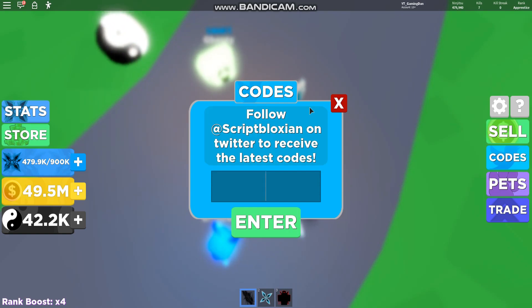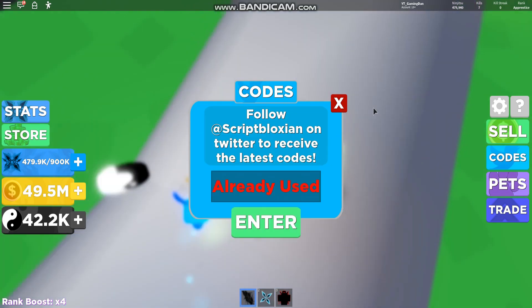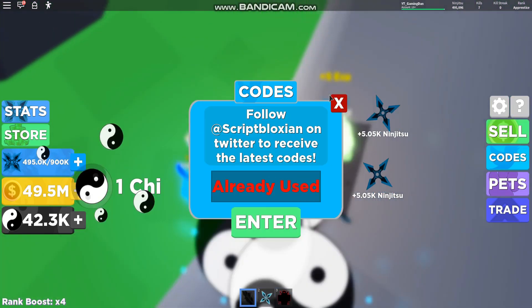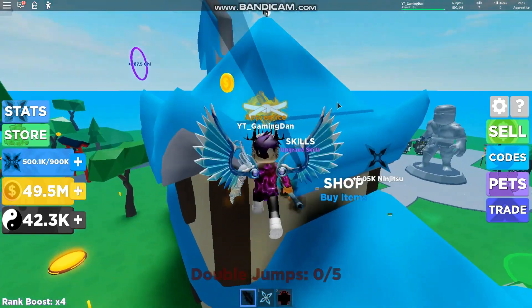The next code is epicsensei500. If you enter that in, that gives you 500 chi, but if you have multipliers it will give you more. We also have fastninja100, and that will give you 100 chi depending on your multiplier — it might give you a few thousands depending on how much you have for your multiplier.